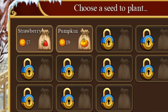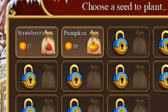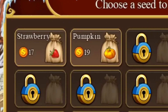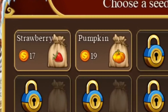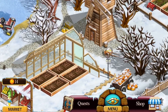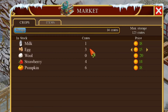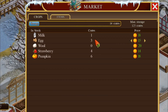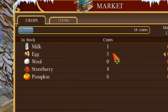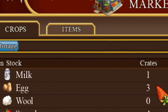I will probably fast forward through a lot of the watering, planting, and harvesting of the fields. But I'll go ahead and show you just what that looks like for a couple of times. In the lower left of your screen, you will see that it says Market. You can click on that to see what crops you may need to grow or what crops you've run out of. If you click on the items, you will be able to see how few items you have from all the hidden puzzle games.